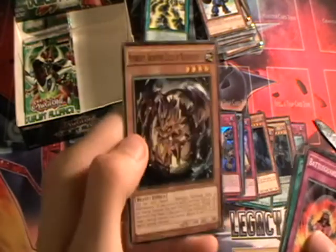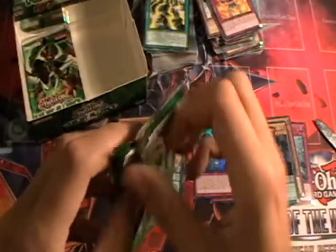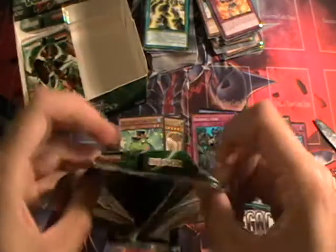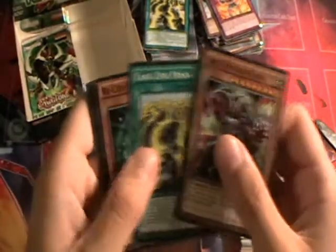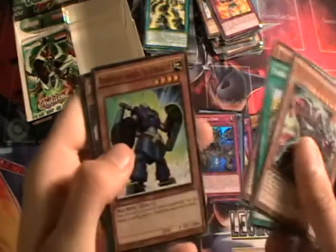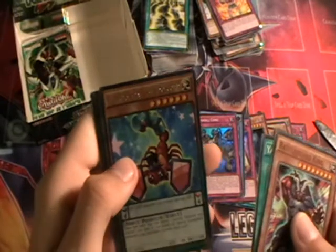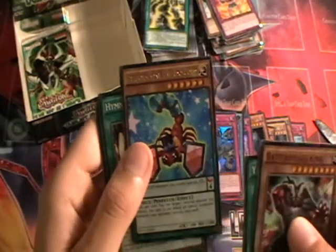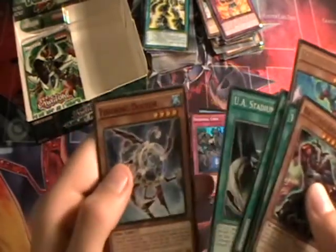Here we have Battleguard King, Yang Zing Prana, Recover, Super Heavy Samurai Blue Brawler. Performapal Kaleidoscorp — another very nice Performapal Pendulum Monster for us. Hymn of Light, The Monarch Stormforth, UA Stadium, and Fishborg Doctor.